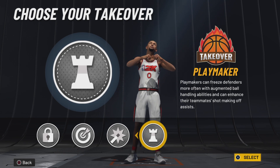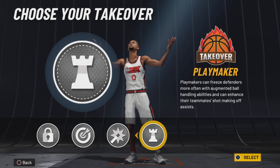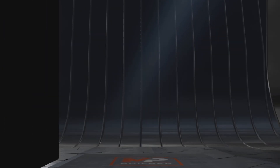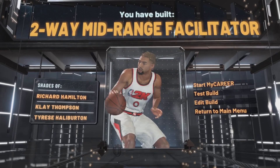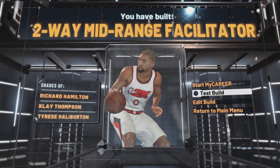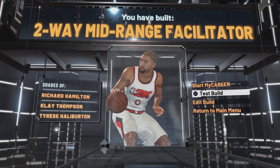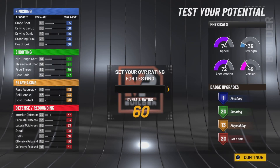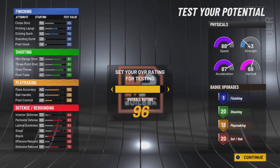This build is strictly for breaking ankles, strictly for breaking ankles for content. We're going to go playmaking takeover, and you come out as the beautiful two-way mid-range facilitator. We're going to go to test build. One thing I want to show y'all — y'all know the new update that just happened? 2K takes away some of your badges, so I lost one on the defensive side. Wait, did I? They might have patched it. The new update that came out today — they might have patched it — I made this build earlier.